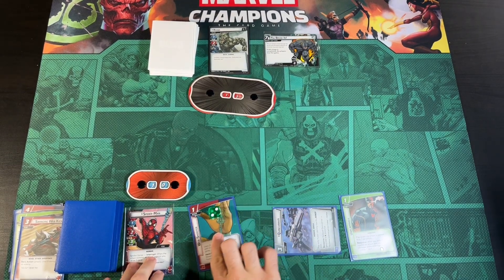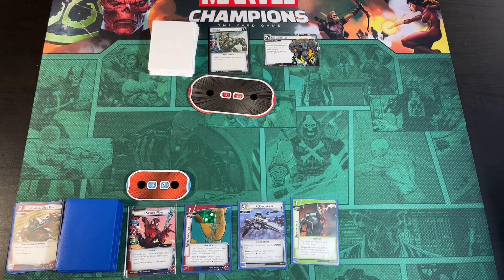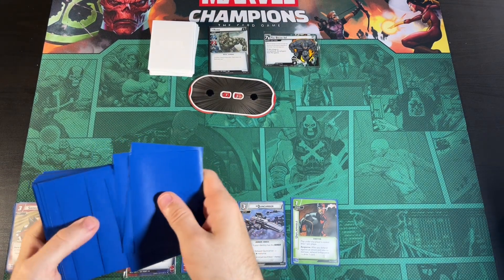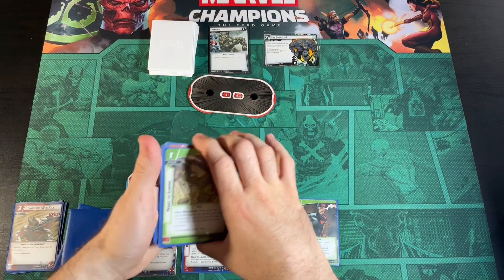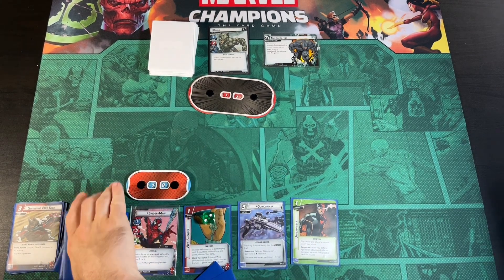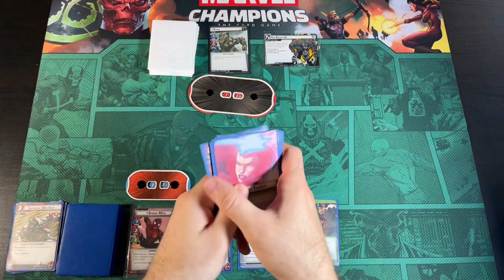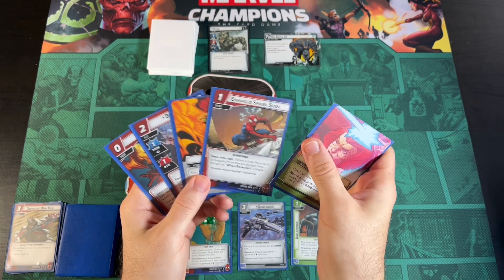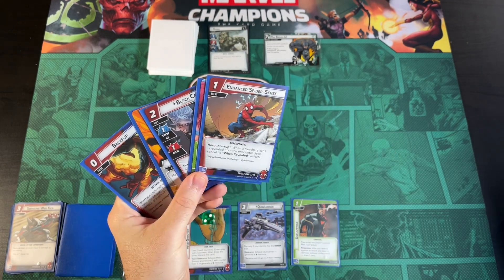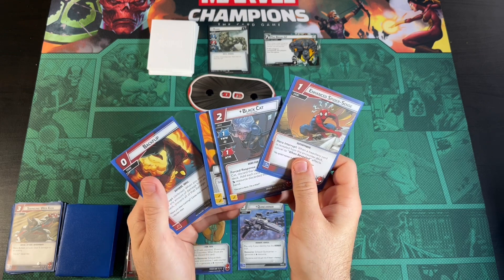We ready everything up — we have some resource generation, Unflappable, and a Backflip in our pocket. We draw up to five cards. I kept Backflip in my hand, so I'll shuffle this Hard to Ignore back into the deck. Now we have five cards: Backflip, Black Cat, an Energy, Enhanced Spider Sense, and a Defensive Energy. We have some options here — we can just cancel a Treachery card and use a Backflip.